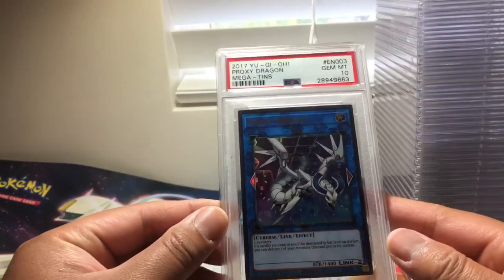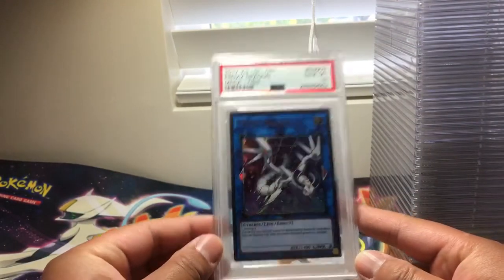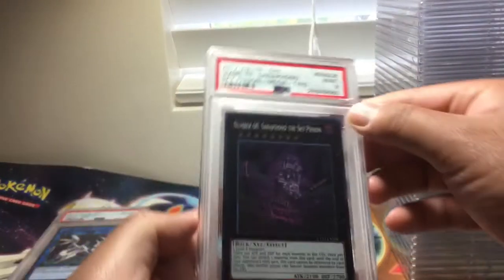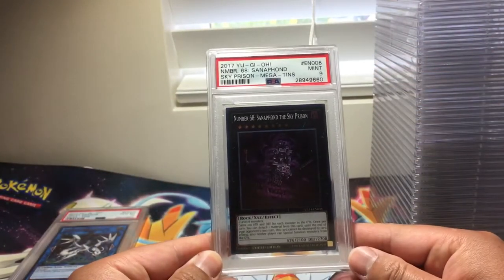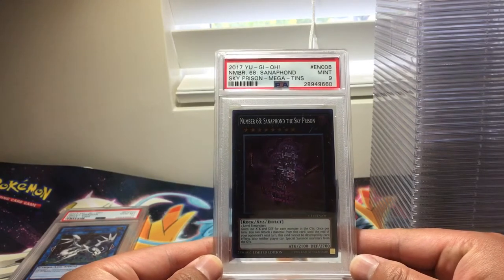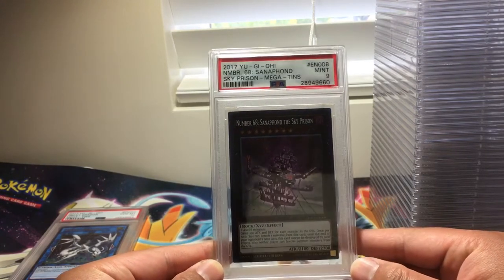First one we have is a Proxy Dragon, PSA 10. Next we have Number 68, Sanfold the Sky Prism, PSA 9.